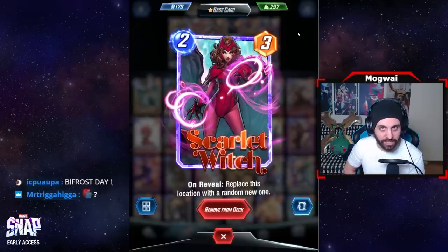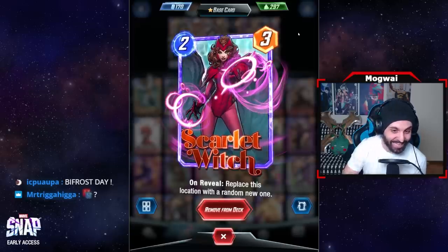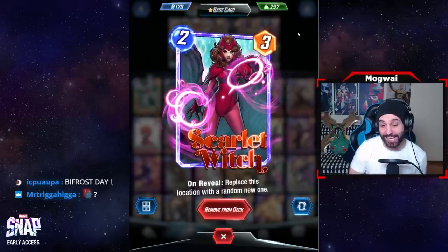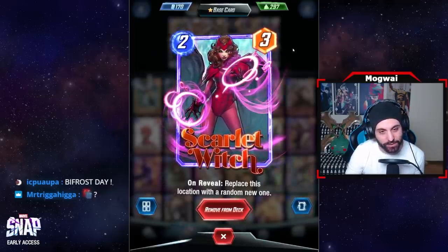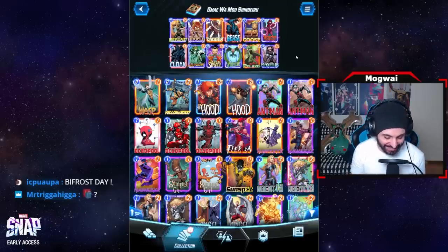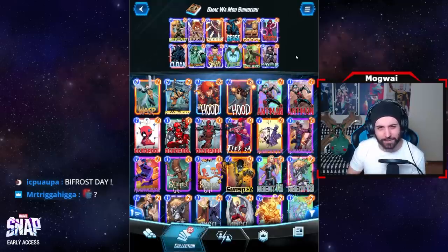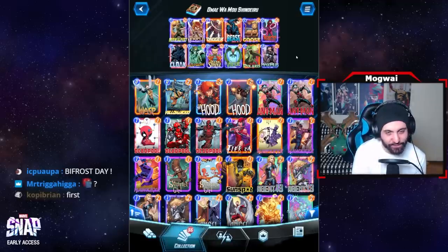Polaris allows us to disrupt our opponent and move certain cards into a more stacked location, potentially empowering our Dagger plays. Scarlet Witch swaps some locations, though she backfired on me a lot yesterday — I kept pulling terrible locations like Bar With No Name, a random Limbo that extended the game one turn. She's two mana and I have to play her over Rhino in this deck. That's the decklist — I put a lot of thought into it and it is arguably the hardest deck I've personally played.